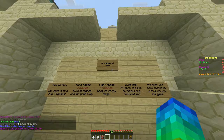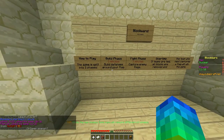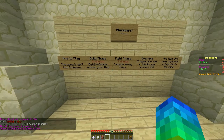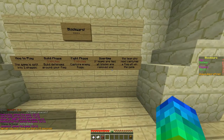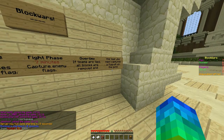BlockWars — how to play. The game is split into two phases. Build phase, three minutes: build defenses around your flag. Fight phase, seven minutes: capture enemy flags. Overtime: if teams are tied, all blocks are removed and the team who next captures the flag will win the game.